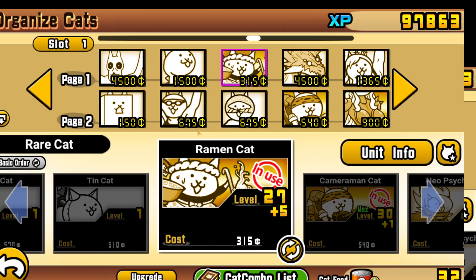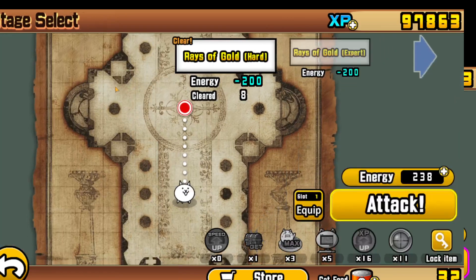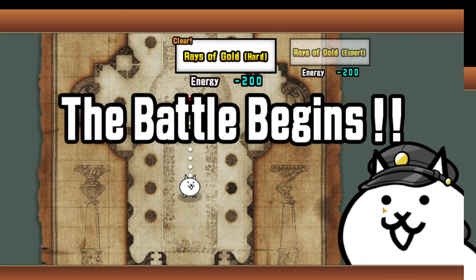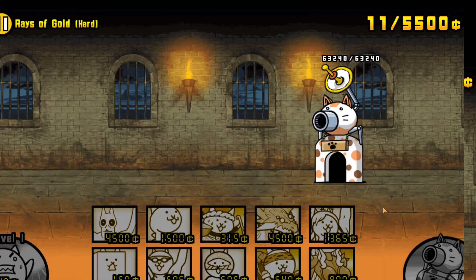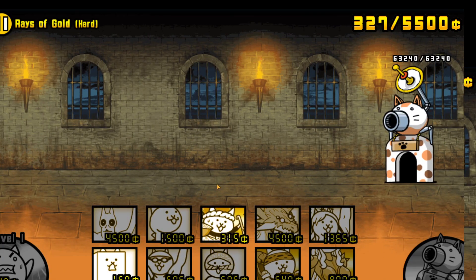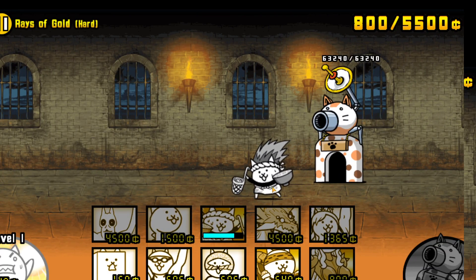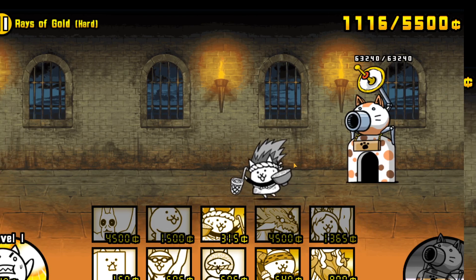I do like the color scheme of true forms, but then again the ultra form color scheme is really cool too. And now — Ramen Cat! I present to you Ramen Cat. I like how it has like a scooper in one hand and a bowl in the other hand. I like how he's constantly sweating.